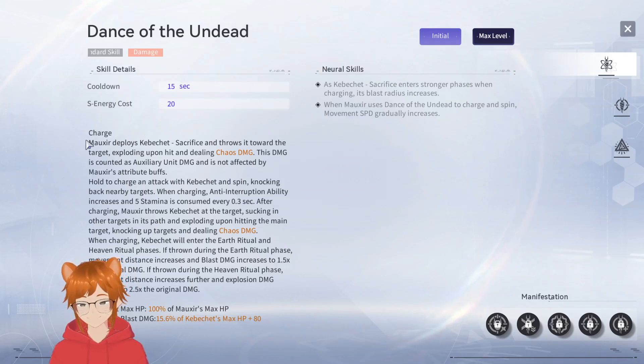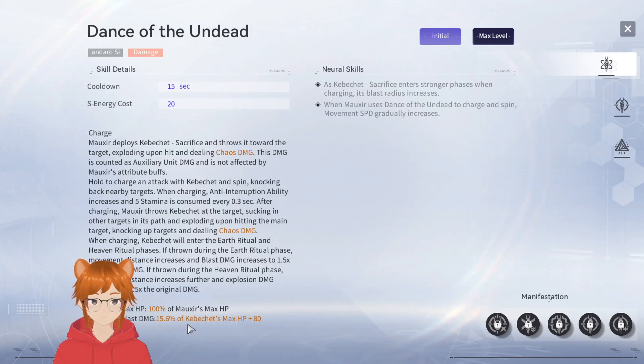Let's take a look at the skills. Her standard skill: Moxie deploys Kabashay — you hold to charge and spin, then release to throw it at the target, sucking enemies in along its path. It's a nice crowd control AOE, and depending on which charge state you're at you can do much more damage and increase the movement distance. The damage is completely based on Moxie's max HP.